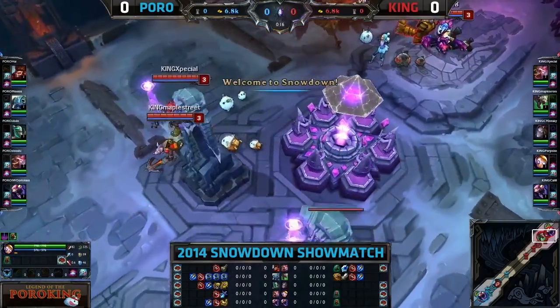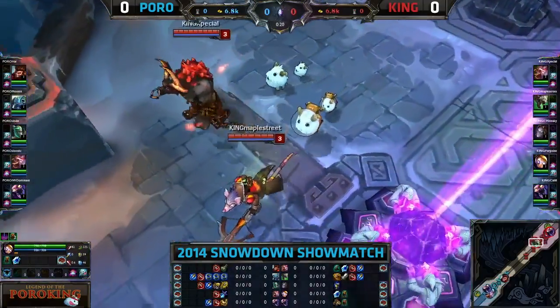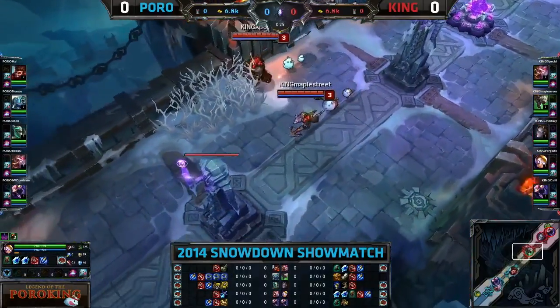We also see that some icons have been purchased in light of the Poros and the Poro bundles. Oh, that's right — Poros in space. You got some Astronaut Poros there from Maple Street. Astronaut Poros, indeed.